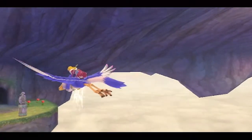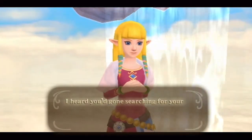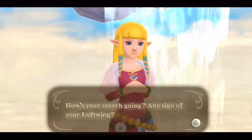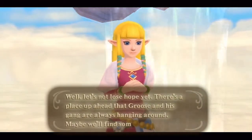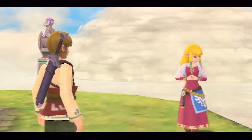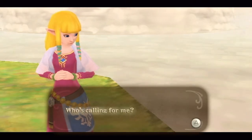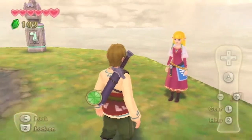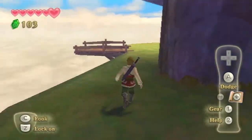Looks like Zelda's finally meeting up with us again. She says she heard we were searching for our bird around the waterfall and came to help. She mentions a place where Groose and his gang are always hanging around. Then she gets distracted — she says she heard a voice calling to her. I think she might need to get a little help; hearing voices is not a good thing. Just a hunch, really.